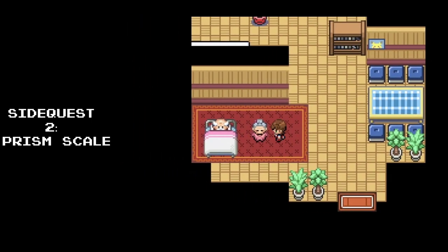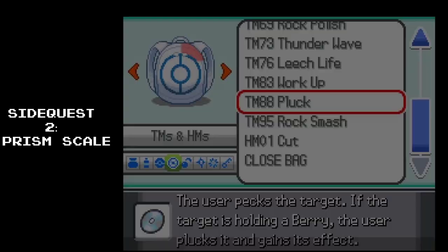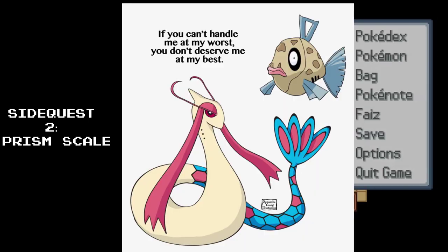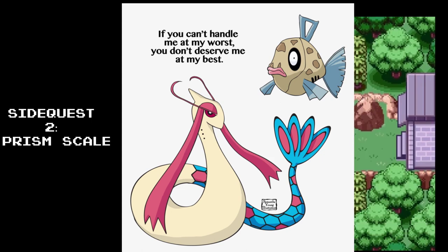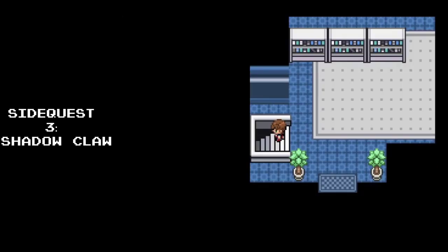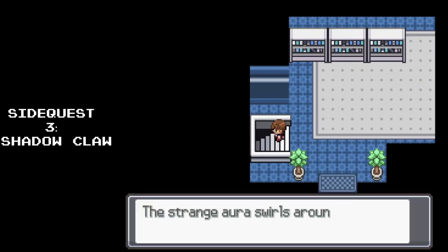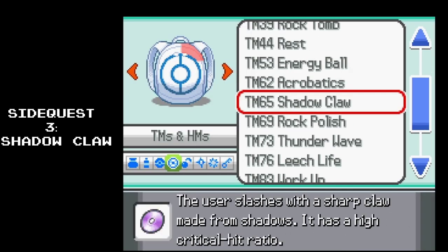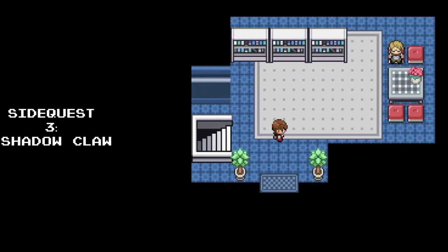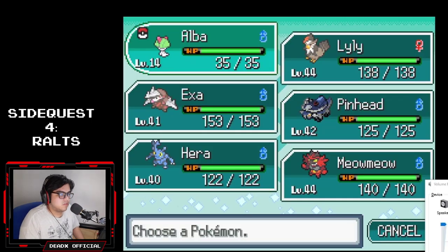I also sent the medicine — remember the old couple? The woman needed help getting medicine from one of the cities. From there we got ourselves a Prism Scale. I think the Prism Scale is used for Feebas to evolve to Milotic — probably. If I'm wrong, leave a comment below. I also went to the place with a basement — whenever I stepped in, I couldn't go further because something strong is in there. When I went back, I got myself a Shadow Claw, which is a really powerful move. But it mentioned I can't go deeper since I'm not strong enough yet, so I'll come back in the future.